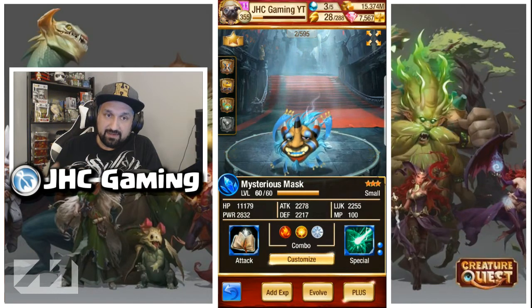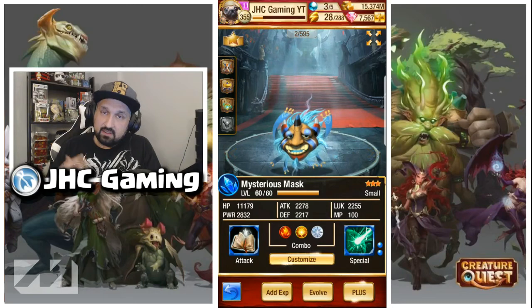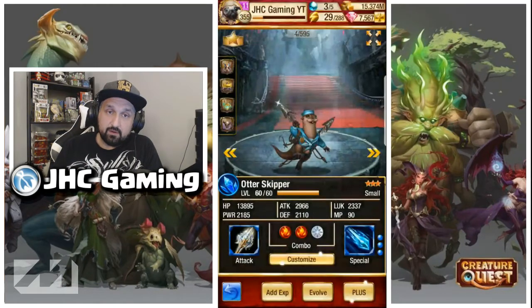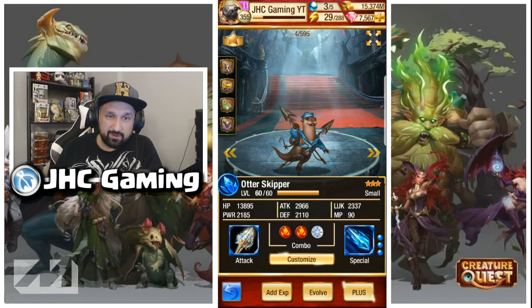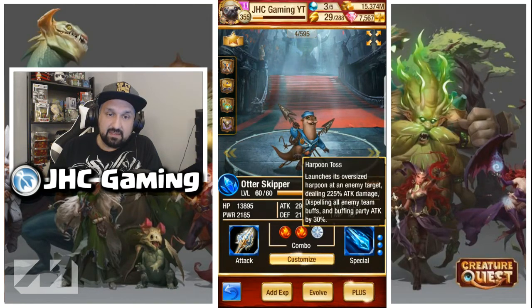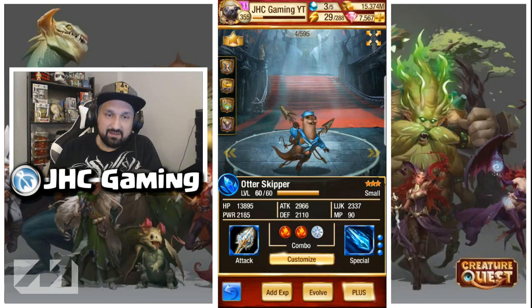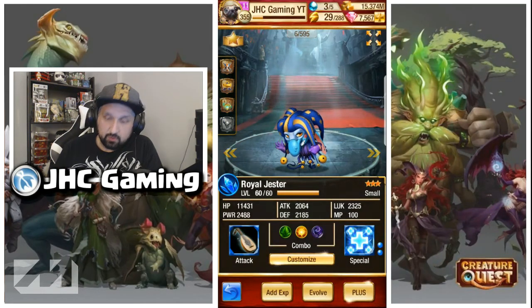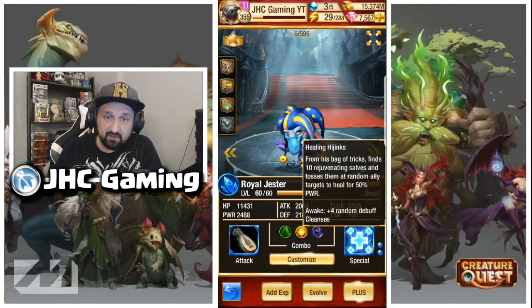Anytime you attack you heal yourself — that's going to help with survivability. Next one — the Auther or Author — is a very high single-target nuke, you're going to need that one for sure. The World Jester is also pretty good because of the AOE heal, so you might want to use that in some of the higher levels.